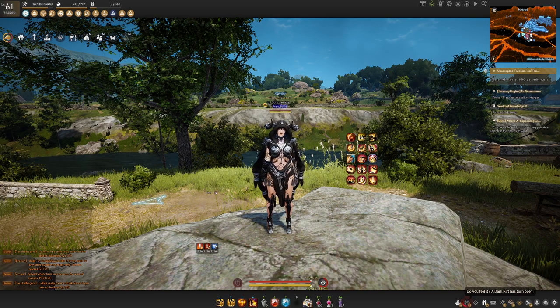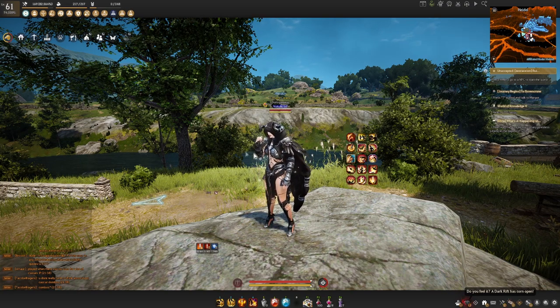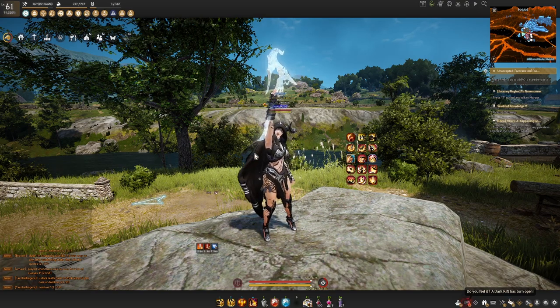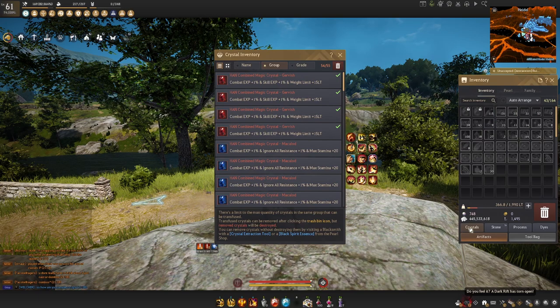Thankfully, these crystals are account-wide, so once you have a really good profile set up, all your characters will have access to them. To set up your crystals, assuming you have some in your possession, you need to first add them into your crystal inventory. Open your bags and click Crystals. This will open your crystal inventory where you can add any crystals you've purchased — they'll pop up in your bag, you right-click them, and they will go straight into your crystal inventory.